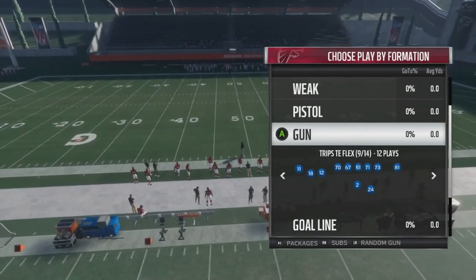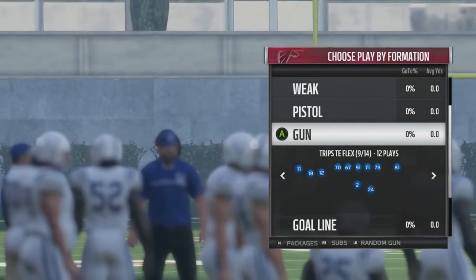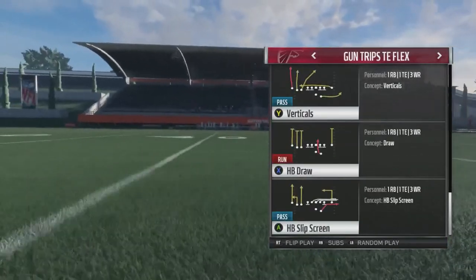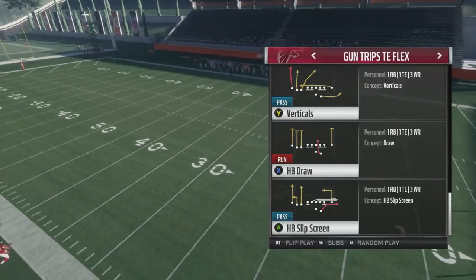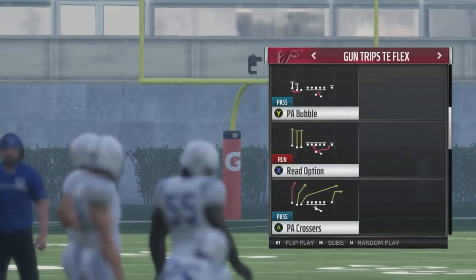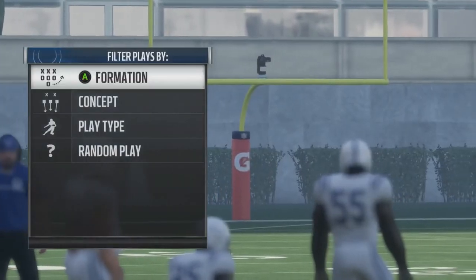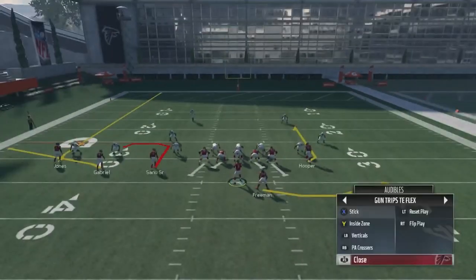What up YouTube, CC back today from MaddenTurf.com going over the third video in our series out of Gun Trips Tight End Flex out of the Houston Texans playbook. We're going to be covering the second part of our audible series — verticals and PA Crossers. This mini scheme is part of a larger scheme at MaddenTurf.com called the Twin Texan Offense. We're including this for free to give you a taste. So we do have the audibles of verticals and PA Crossers — these are the two we're going to cover.